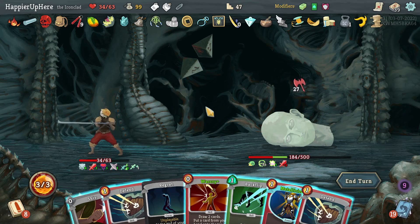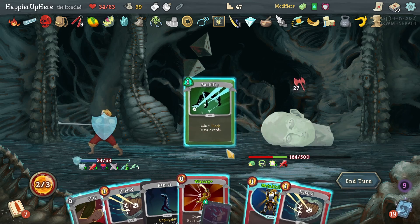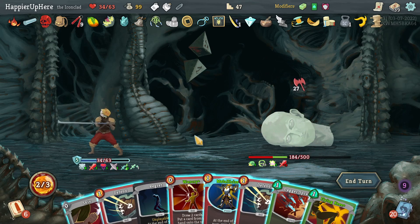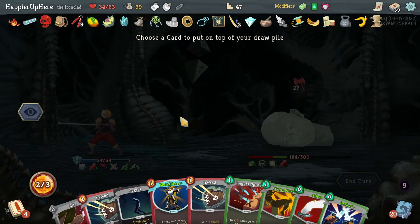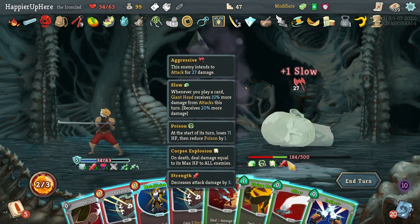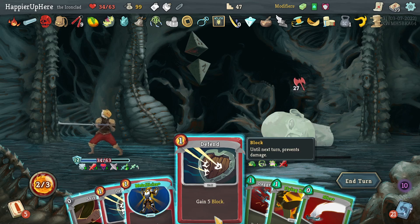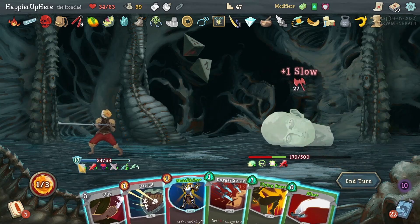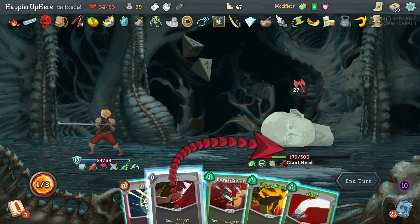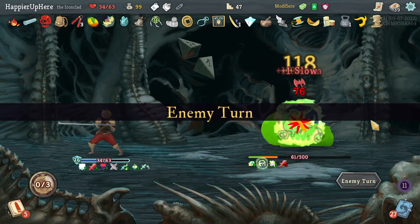Let's try to defend here if I can. Let me do Backflip first. How can I defend? I have 14 — let's do War Cry, put the Regret back, then Deflect. 21 incoming — this would be 26, that would be enough. A single Defend is enough. I should be able to kill: Shiv, Slice, Flying Knee, and Dagger Spray — then the poison should be enough to kill next turn. Perfected the Giant Head — I honestly didn't expect that.